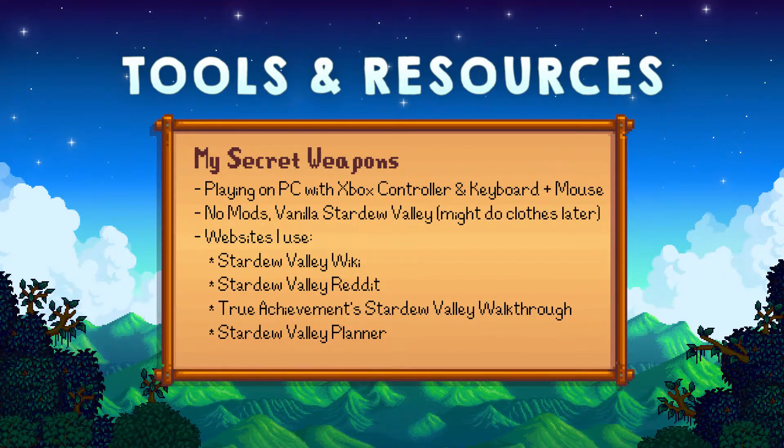I'll be playing Stardew Valley on a PC, which I purchased through Steam, and I'll mostly be using my Xbox controller for most of the gameplay, but I will occasionally pull out my keyboard and mouse to type in a name or point at something on the screen, so don't get confused when I'm fishing or something and you notice that the buttons are for an Xbox but you see that I'm playing on a PC.